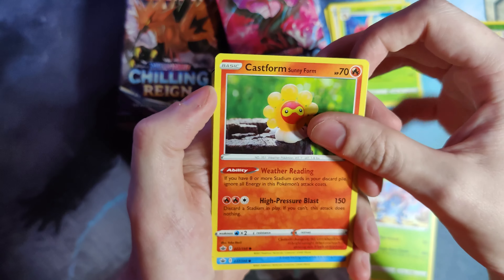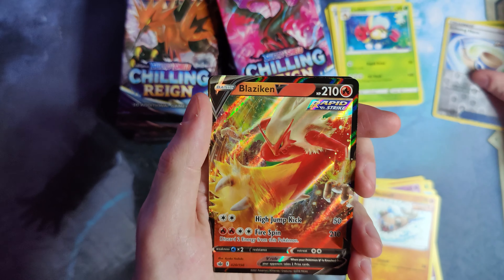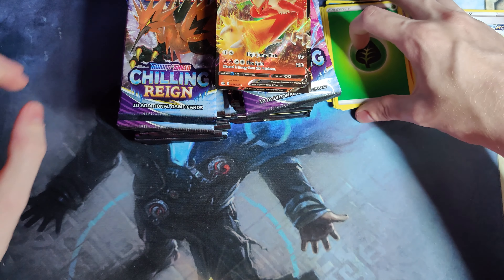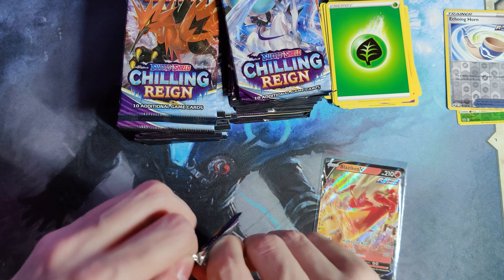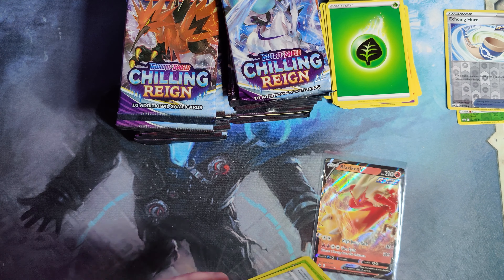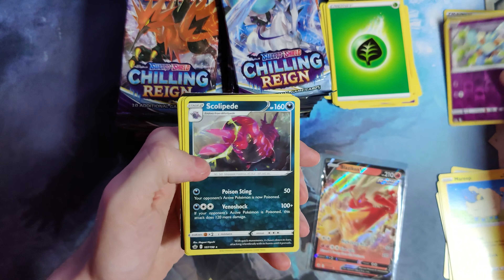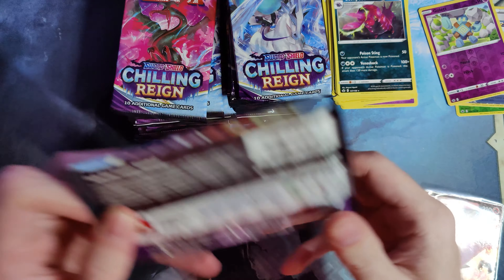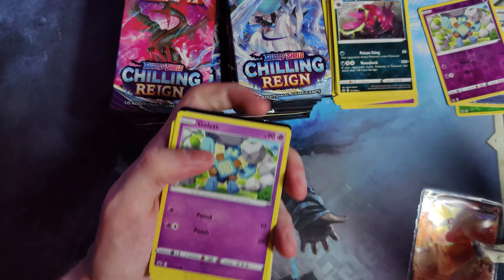Gotta be careful. Haircross, Castform, Feel, Hatena, Rockruff. Ooh, Blaziken V. Cool. Let me grab some sleeves real quick. Going through opening up a few boxes, so I will list any extra singles that I don't need for my master set on my eBay store. I try to always have fair prices, try to be lowest on the market. I can't always update my entire inventory whenever market conditions move on certain cards, but I try to reprice everything occasionally.